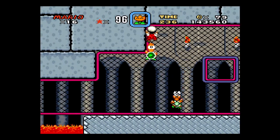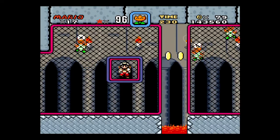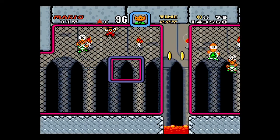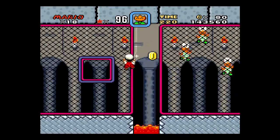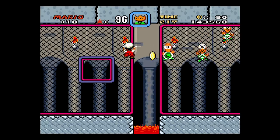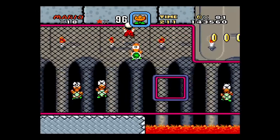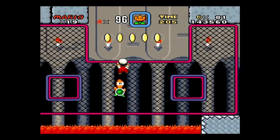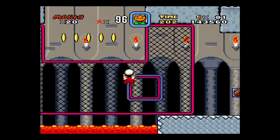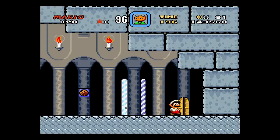So we take this guy here - this will actually flip me around so I can get these guys on the backside. And I've just got all kinds of free lives going on here. It's very easy to get lives in this game. So there's another checkpoint.